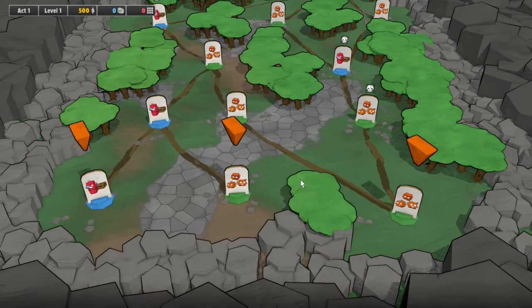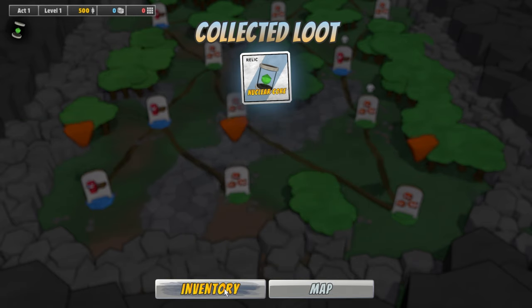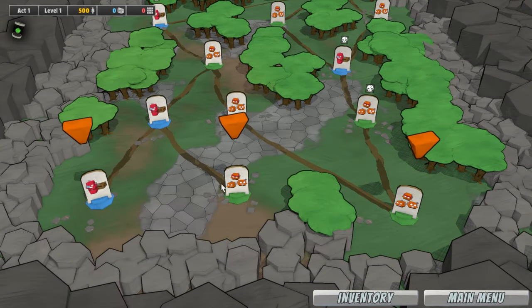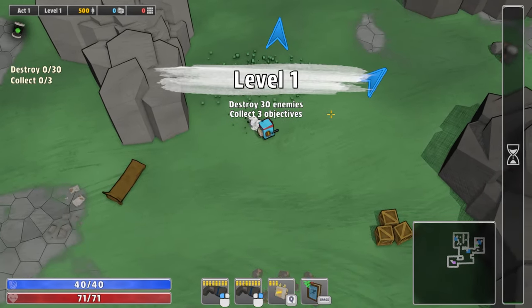This is a fun little kind of like nuclear throne or deep rock survivor — a lightweight action game. We got a nuclear core relic: 50% chance for an explosion on kill, unique relic. Our relics are automatically equipped, so we don't really need to do anything on that. Let's see what that three-symbol icon is. Let's go for this track here — maybe we'll get better rewards. Destroy 30 enemies and collect three objectives — there's a lot more to this mission than previous ones.